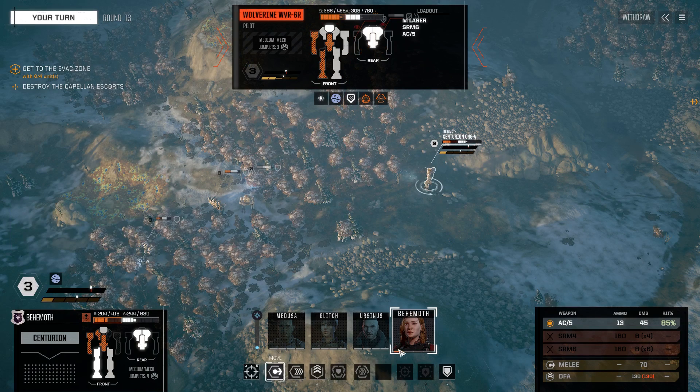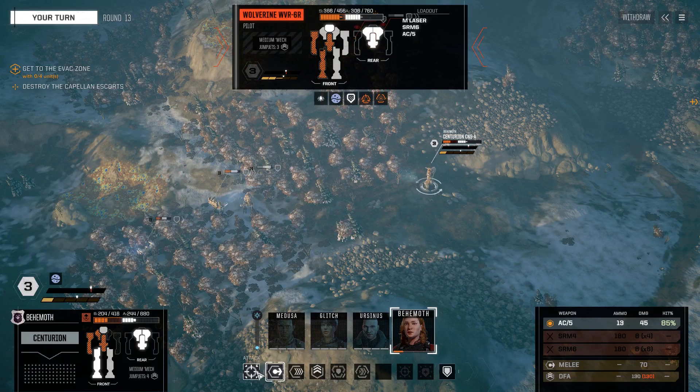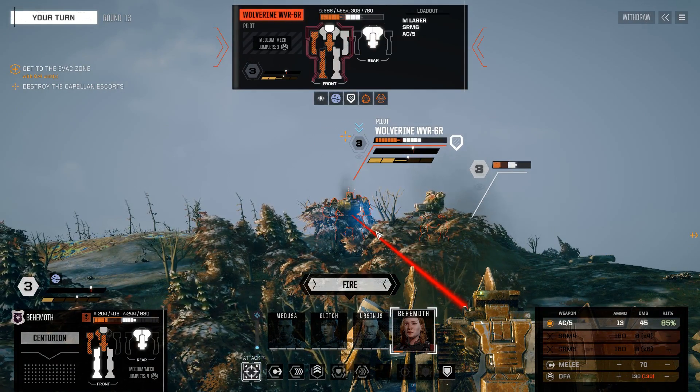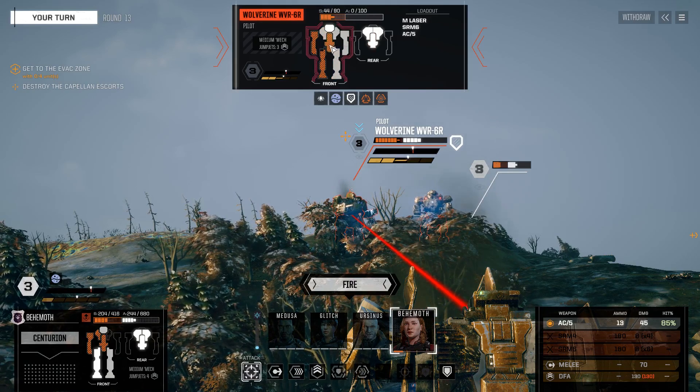What happens when we take four injuries - do we die? I don't know actually. We should pay attention to the tutorial. What do we have on the attack? 85. The Wolverine is injured - core is there. So is mine for that matter.